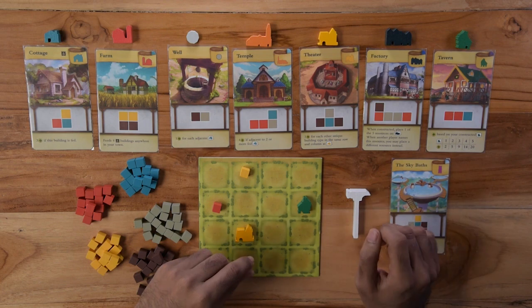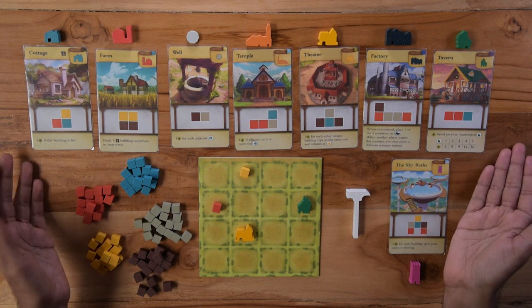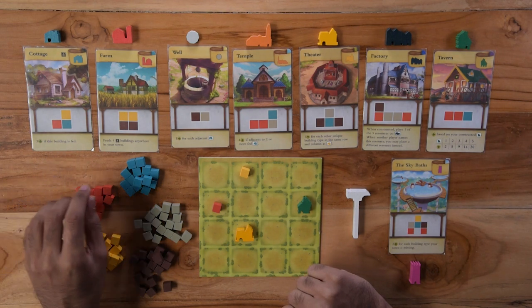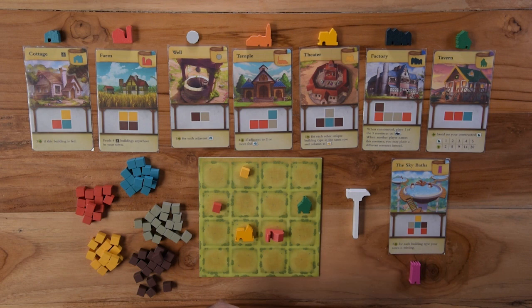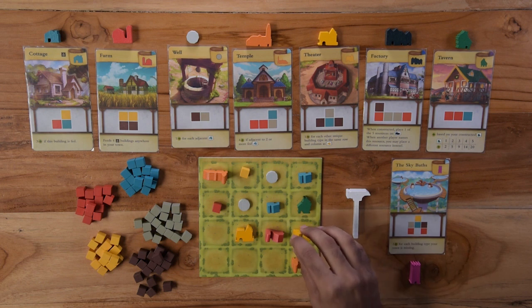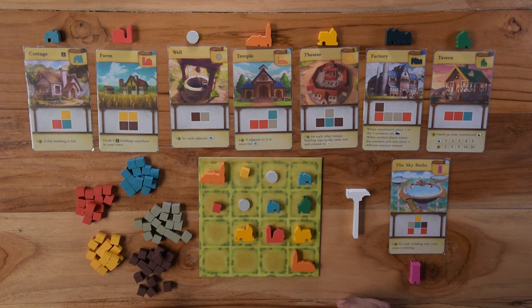Now let's look at how you score points. You can use any combination, but let's take the recommended set for this setup. The cottage scores three points at the end of the game if it is fed. Unfed cottages do not score any points, but you can still build them. The farm does not score any points, but it feeds up to four cottages when built anywhere on the map. The well scores one point for every cottage that it is adjacent to — this well scores two points. The chapel scores one point for each fed cottage in your town. And the theatre scores one point for every unique building on the same row and column as the theatre.